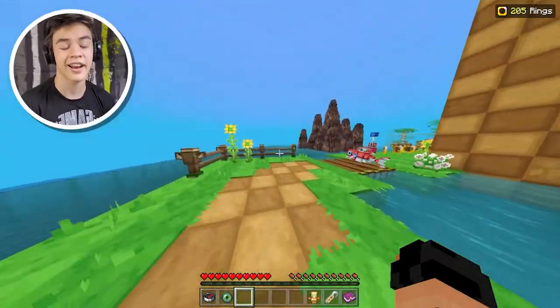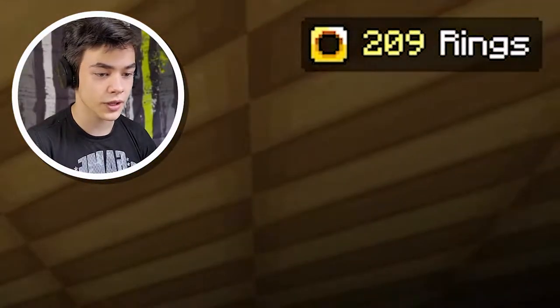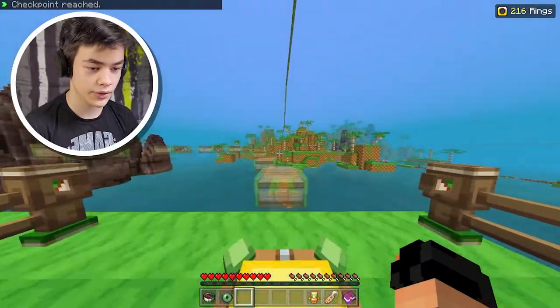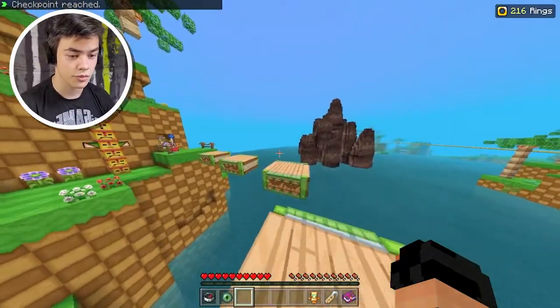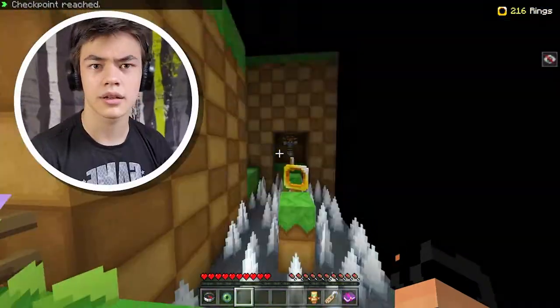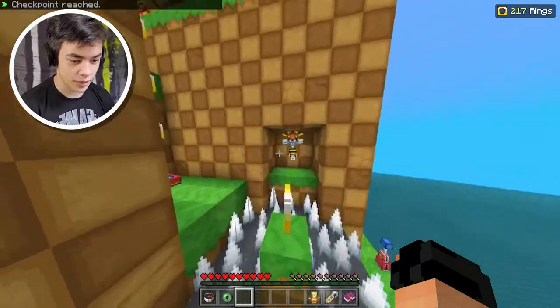Jump across here — you're not gonna touch me. I'll wait and then jump. There we go. It looks like we still don't have enough rings for the Sonic costume. Bounce up here. Got another checkpoint. Step on this and just gotta run and jump across these multiple platforms — shouldn't be that bad. There we go. Checkpoint. How did I die? Oh, there's this bee shooting thingy — I totally forgot about these things.